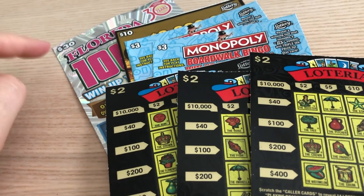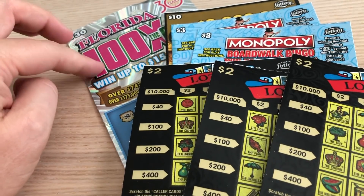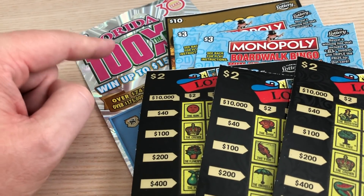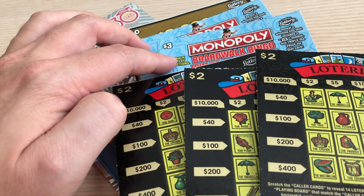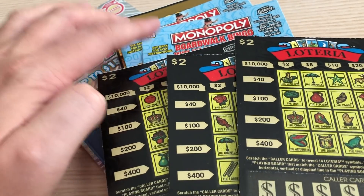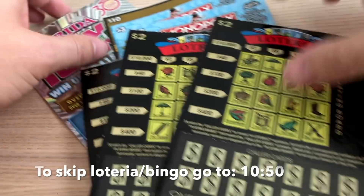So I have a $30 Florida 100X the Cash. I don't recall playing this except for maybe one other time — it's not very often that I play this card. It's a big boy. I want to play it and hopefully win. I've also got a $10 Gold Rush Classic, two Monopolies, the Bingos — I've already done most of them so it will not take a lot of time — and of course the $2 Lotterias, which are extremely fun to play. Let's jump into it.